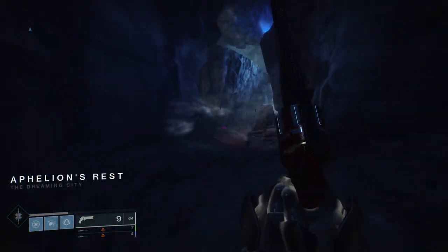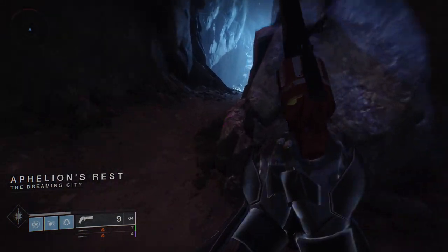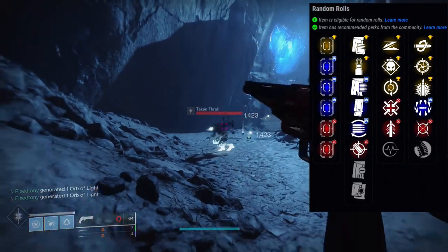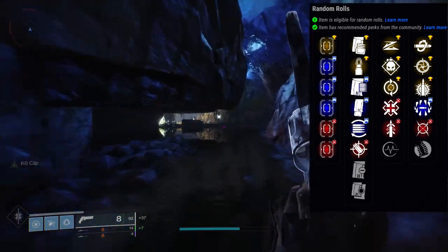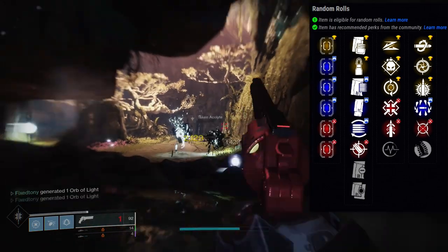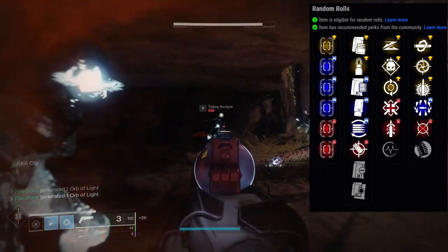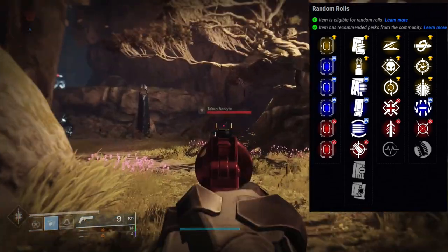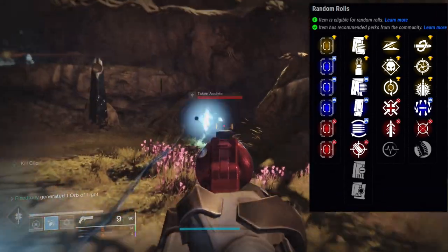The first weapon we're going to be looking at is the Old-Fashioned. It's one of my favorite hand cannons specifically because it's just a lot of fun to use and a lot of the perks are pretty great. The first row of perks includes Slideshot, Demolitionist, Feeding Frenzy, Firmly Planted, Quickdraw, and Pulse Monitor. The second row is Kill Clip, Snapshot Sights, Explosive Payload, Surrounded, Moving Target, and Hip Fire Grip. For an all-out PvP roll you can go with Quickdraw and Kill Clip — that's probably the roll I would go for myself.